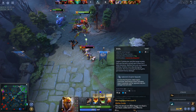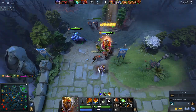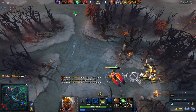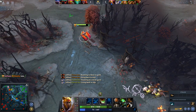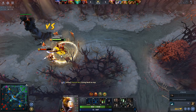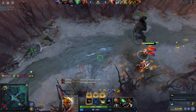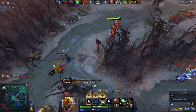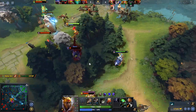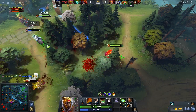I just hit level 6 and got my ultimate ability. This guy is low so I'm going to try to kill him — and I was able to do it, easy peasy. Having a sense of map awareness is important, because otherwise I would not have been able to tell that that Bounty Hunter is following me. I'm going to try to lead him under tower, duel him so he'll be stuck and take a lot of damage — he used an ability, I used my wand, and got a kill on him.